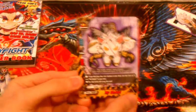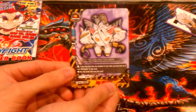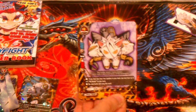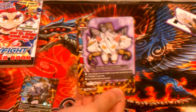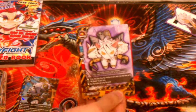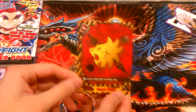Then one copy of My Buddy. My Buddy can be used to buddy call your buddy, so instead of having 4 copies of your buddy card, you can have 3 copies of the card in your deck and then this one. And finally, the Danger World flag.